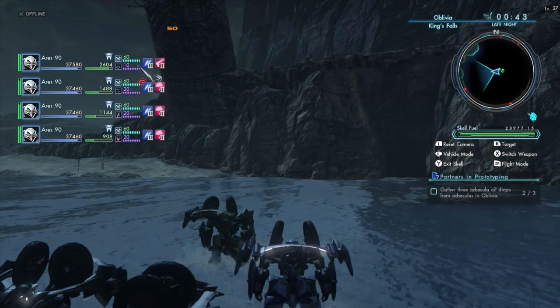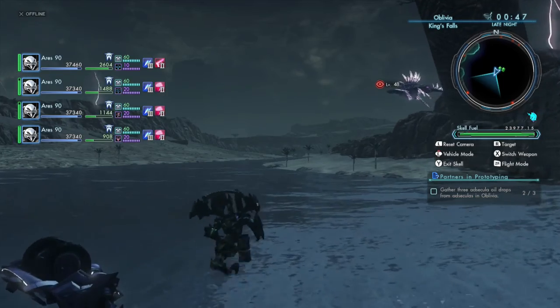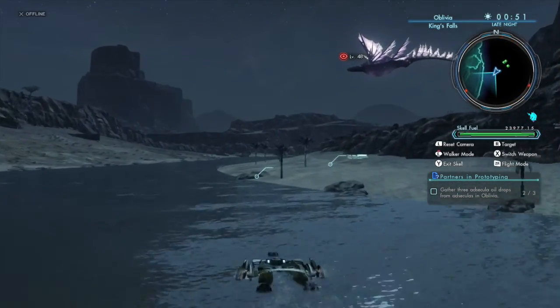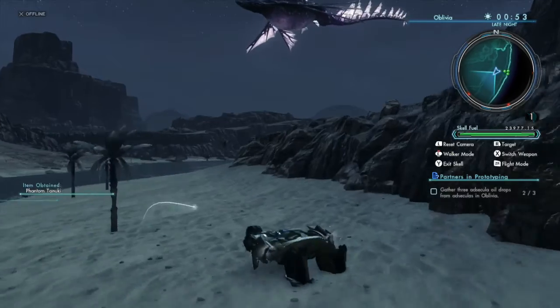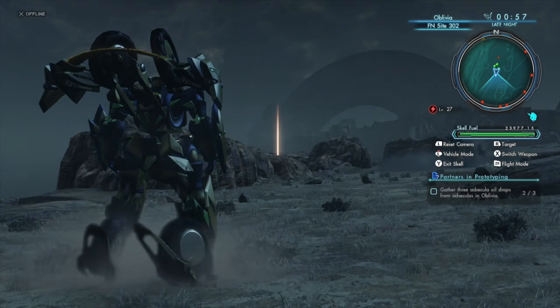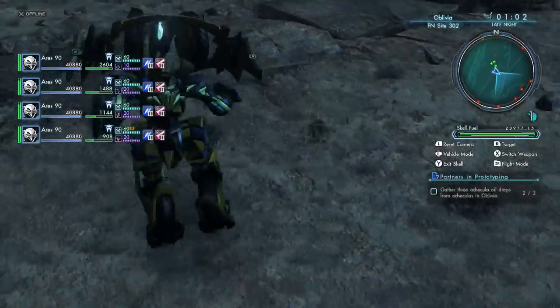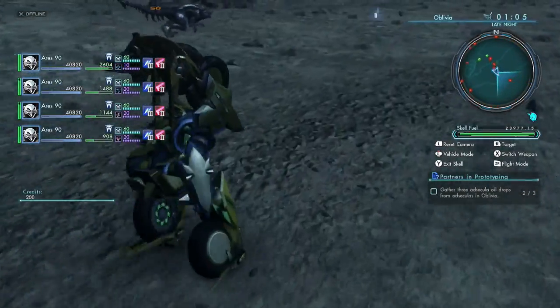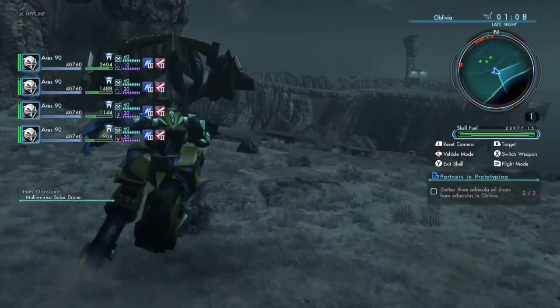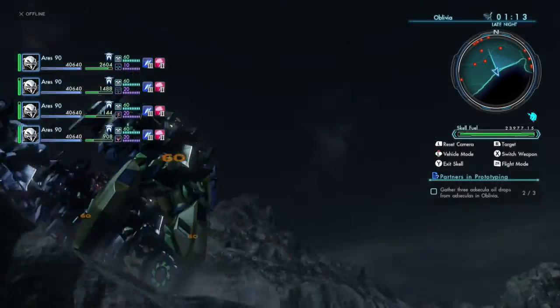All right everybody, hello and welcome. I am Jeff the Christian Gamer. We're going to run this mission here, Partners in Prototyping, for the full clear series of Xenoblade Chronicles X. Basically what we're doing is we're going to be jumping to FN site 302, which is located directly north of that large chasm. According to the mission, we need to go find some black atasculas.